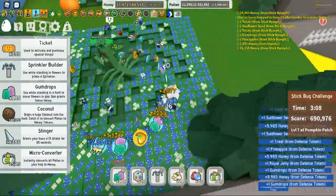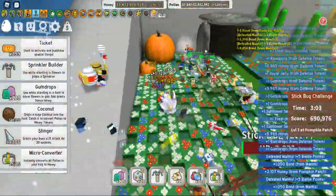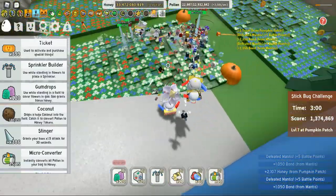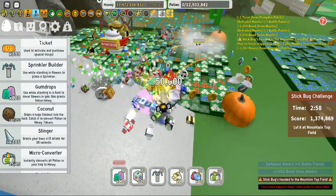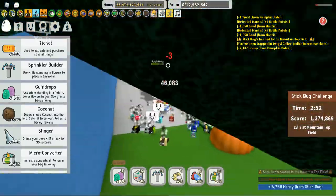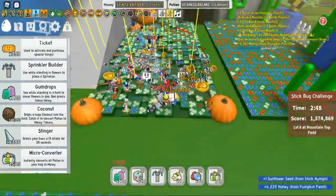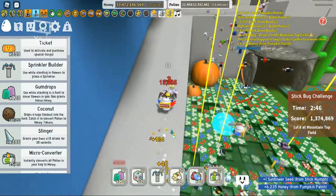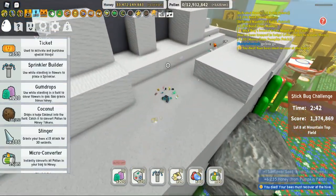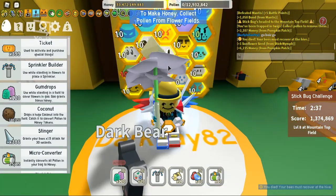There's another defense totem which is almost destroyed — I just went and destroyed it. We're almost on to the next round. Also, if you look at my character, I've got a stick helm which actually slows you down and makes it harder to jump. And I just died somehow — I don't know if that was lag or what.